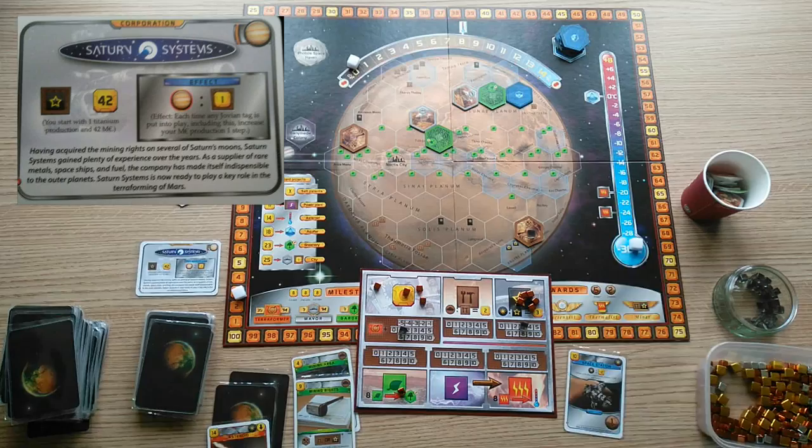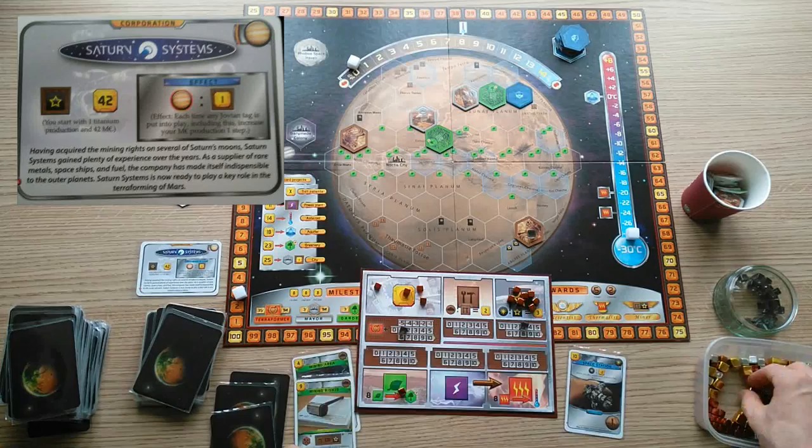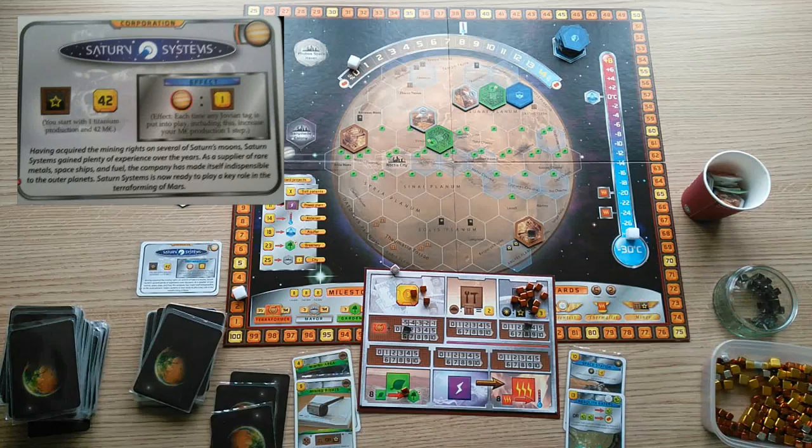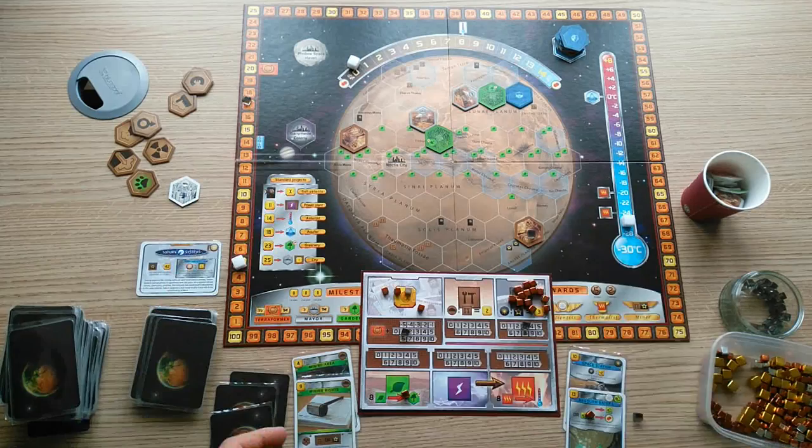However, it is not necessarily the best choice for a Jovian strategy, especially when you're playing a multiplayer game. If you pick Saturn Systems and are playing with other people who know the game well, they will know that you are playing for Jovian tags. If you are drafting, they will then tend to take the Jovian tags away from you. If you're not drafting, then of course this isn't a problem.